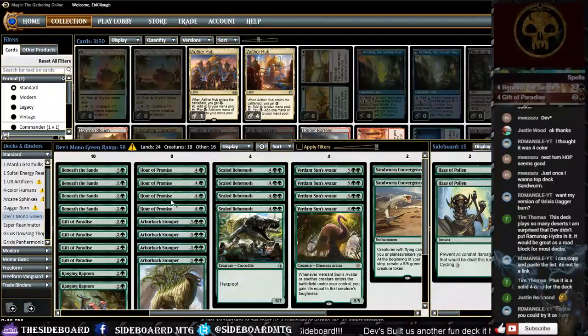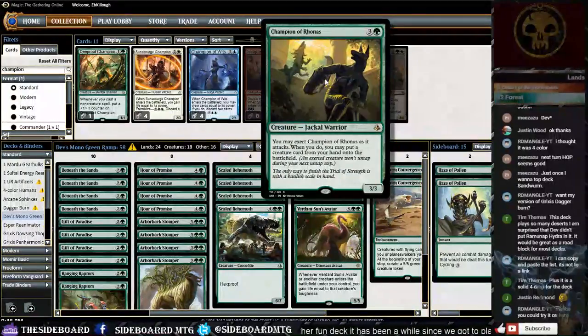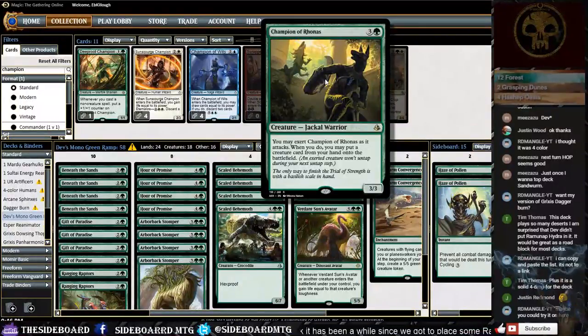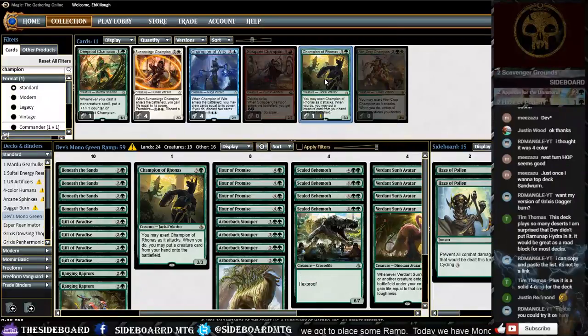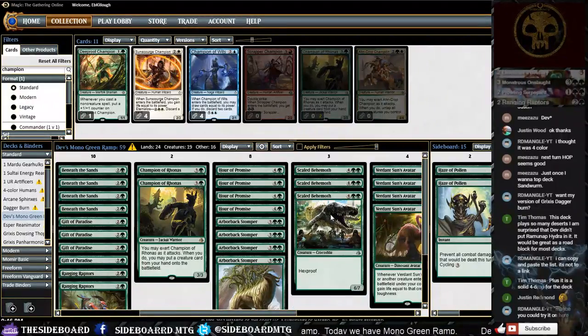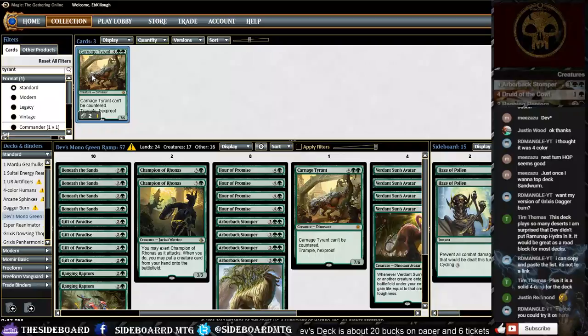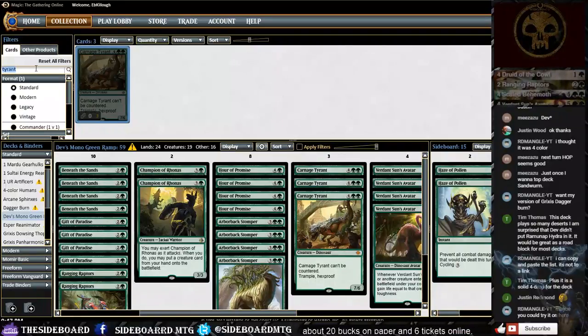First upgrade: Champion of Rhonas — we're putting that in instead of Waker of the Wilds. You may exert Champion of Rhonas as it attacks; when you do, you may put a creature card from your hand onto the battlefield. We're going to try to use this to cheat out a couple of big guys. Everyone in chat seemed to really like that idea so we'll give it a shot.